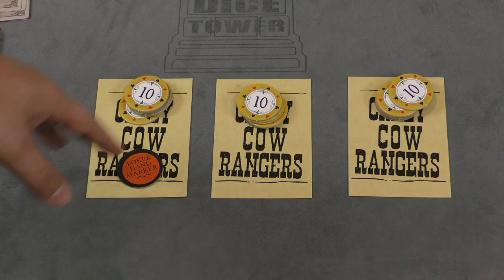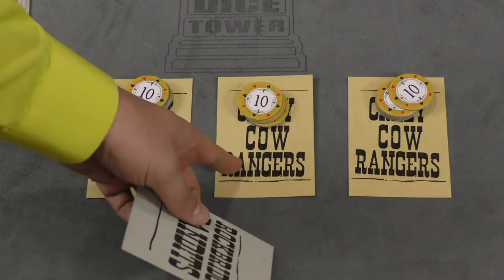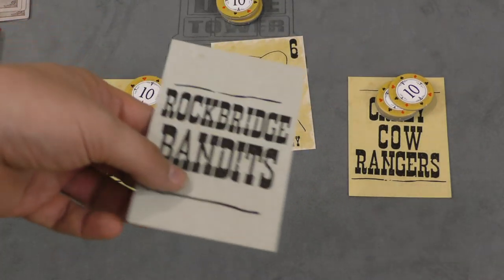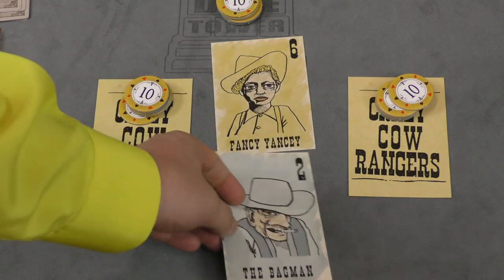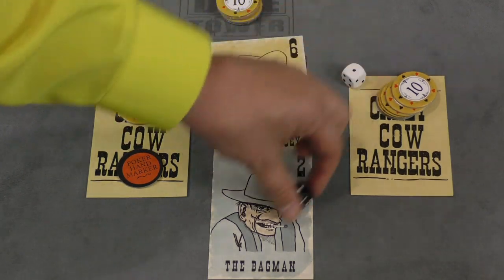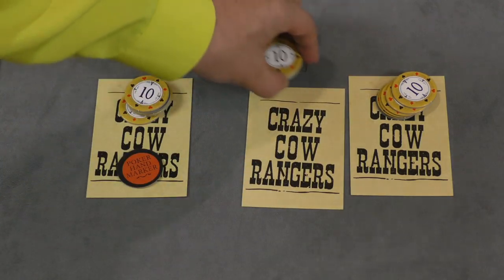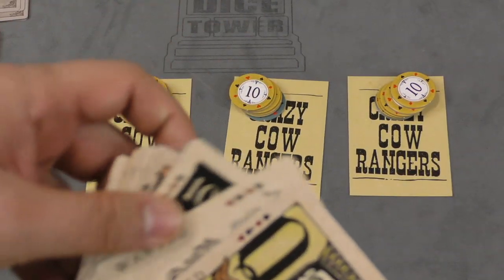After that happens, whoever is the dealer can attack someone else — try to rob another player. They'll pick one of their outlaws to fight another outlaw. They don't have to do this but they can. So you turn these over: the person who they attack could be a yellow belly coward and give you half their money. Otherwise, you both reveal your cards, you both roll a die and add those to your cards. The higher person wins, kills the other person, and gets all their money. The attacker, if they're still alive, is going to get a wanted card.